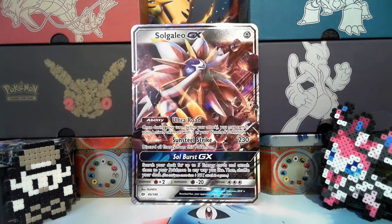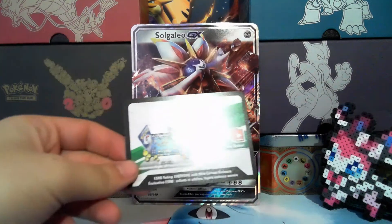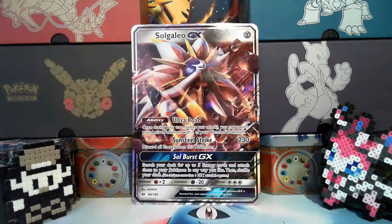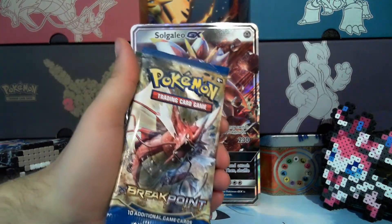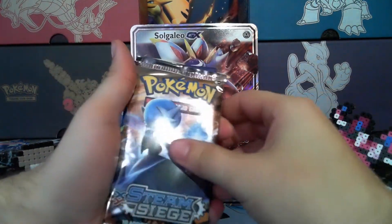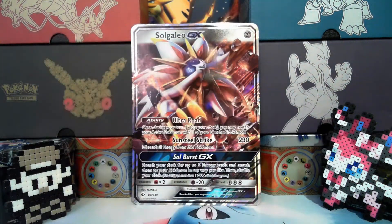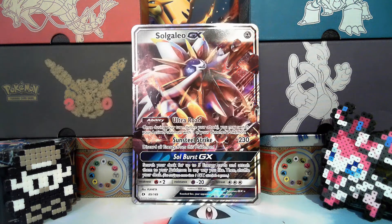We do have the code card — unfortunately we will not be giving this one away. Let's look at the packs we got. I wonder which ones — we got Breakpoint, Fates Collide, Steam Siege, and Evolutions. We'll be opening these from oldest to newest.